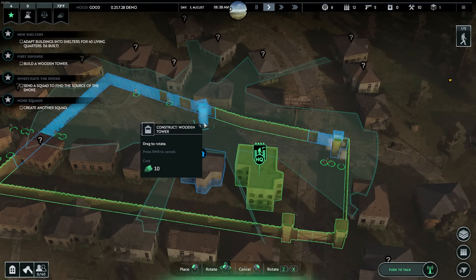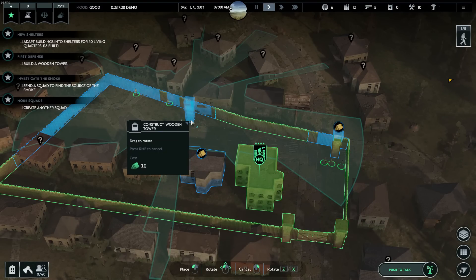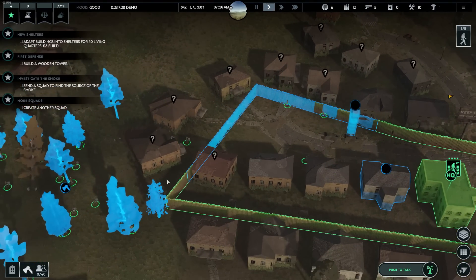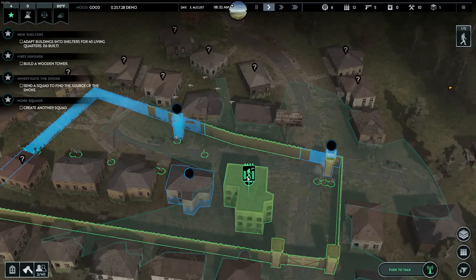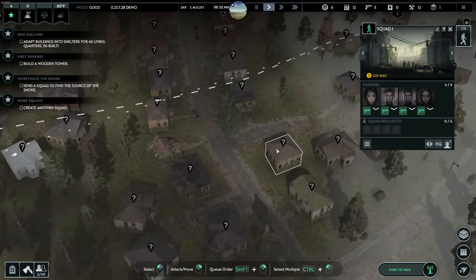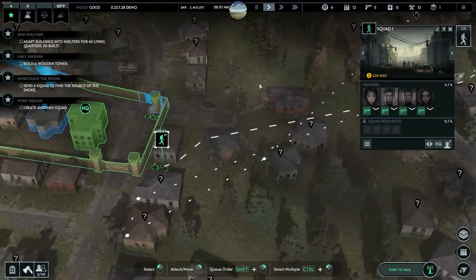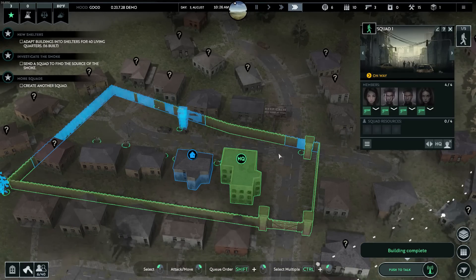Another tower is gonna go up right here — that should offer a little bit of protection in the meantime. Fast forward — I want to see things get built, I want to see progress. The squad — go investigate those guys. When you come back, investigate some of the stuff over here and some over here. That was a terrible thing to say to investigate, but I can't cancel it. Oh well. Good luck, guys. We finished construction — at least one of them's done.